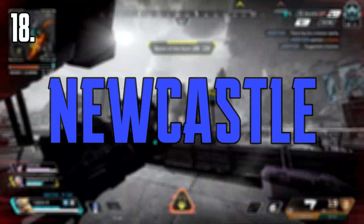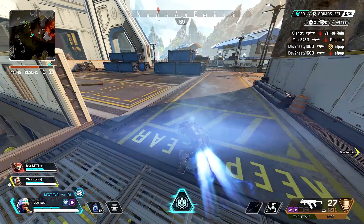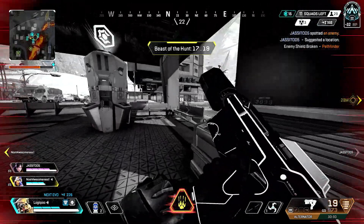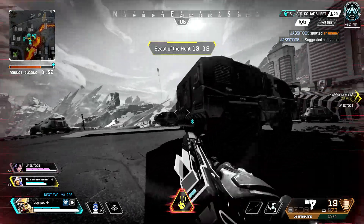Coming in at number 18, we've got Newcastle. His ultimate can be good for repositioning onto a building and getting high ground, and it gives you some cover. But your teammates still come with you, so you'll have to wait for them to get to that position. In my opinion, his cover isn't all that — I would much rather have Rampart's walls. I'm sure 99% of Newcastle players aren't playing for his ultimate; they're playing for his passive.